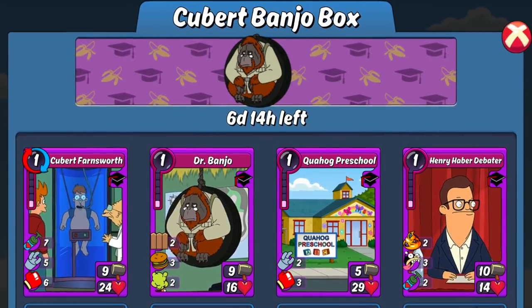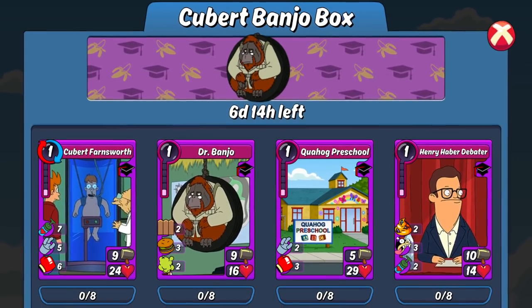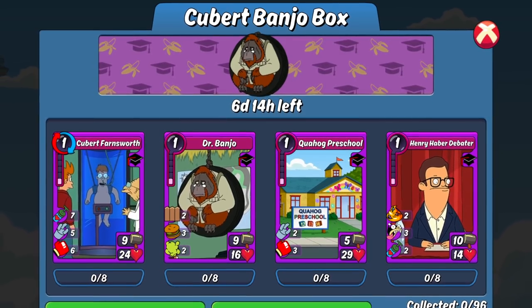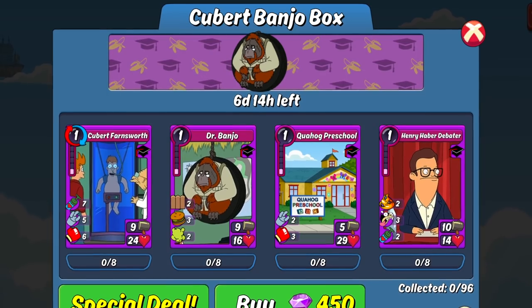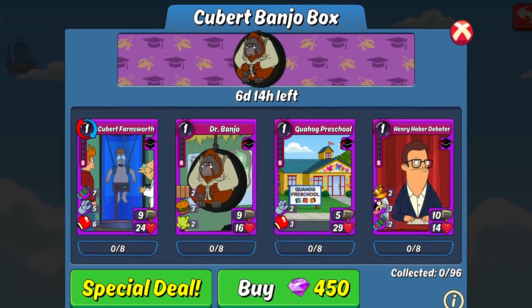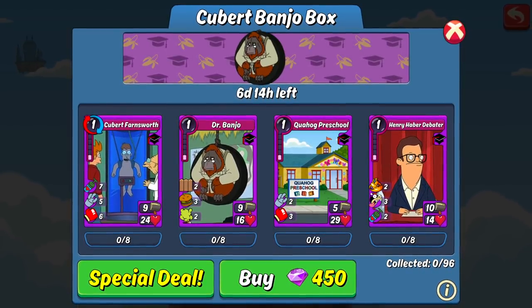Personally, I think the old standard boxes are the better way to go when it comes to building a solid deck, especially if you're looking to build a deck for a specific trait or battleground effect. And I know I'm going to get crucified in the comments for this, but I actually liked the randomness of the pulls on the standard boxes.